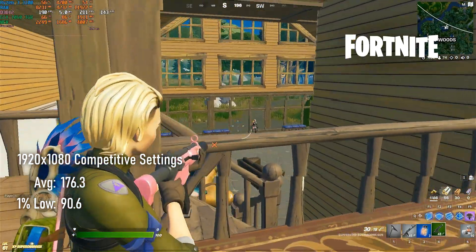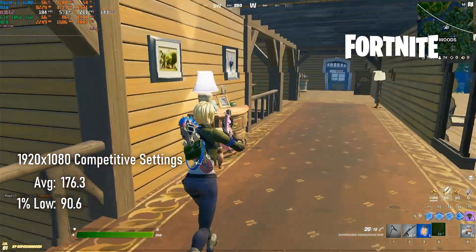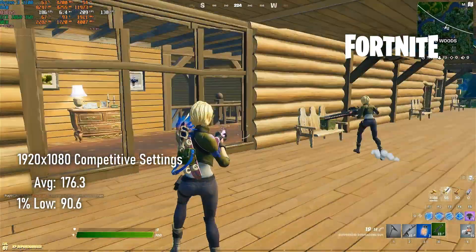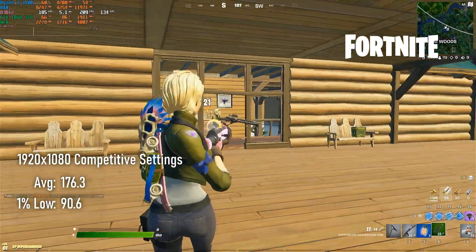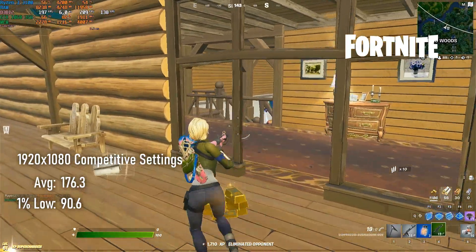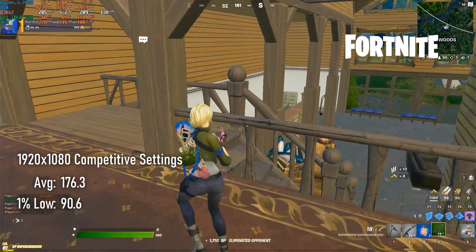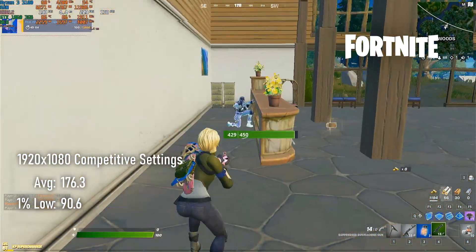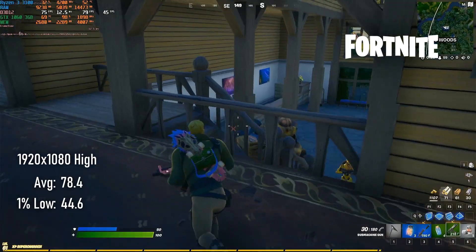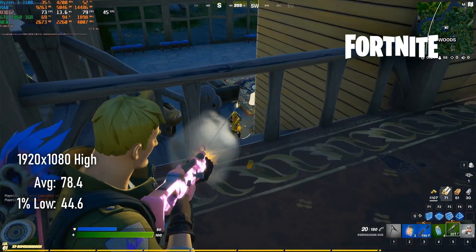Neither the 3GB nor 6GB versions of the 1060 are going to push 240 FPS in Fortnite at competitive settings, so unless you have a beastly processor and are happy using performance mode, you can probably get those thoughts out of your head right now. Still, 176 FPS is pretty awesome on a 144Hz monitor, and the more aesthetically inclined can get averages close to 80 FPS with high settings.